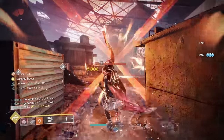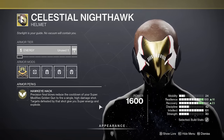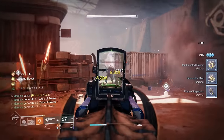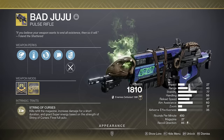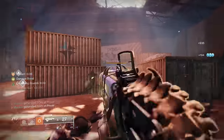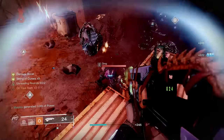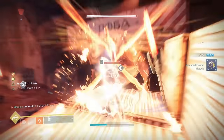You can get supers back in as little as 20 seconds with Celestial Nighthawk. This turns your golden gun into one really powerful shot, but it also gives you a third of your super back whenever you get a kill with it, and reduces the cooldown of your super just by getting precision kills. So you can double down on this with Bad Juju — each kill with this weapon gives you super energy, and multi-kills give you even more. If you chain precision kills back to back, you can get supers back really fast, as shown by getting a super back in only 20 seconds.